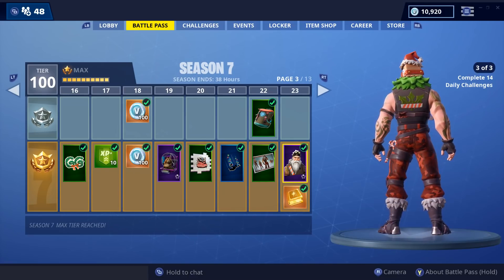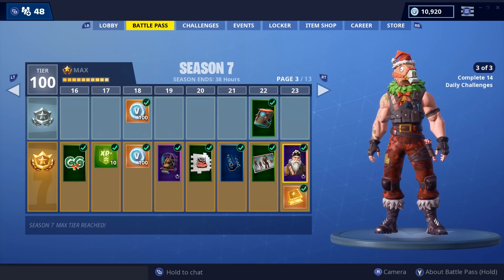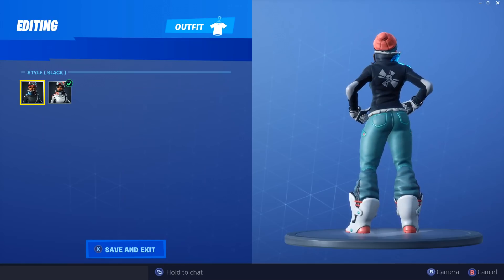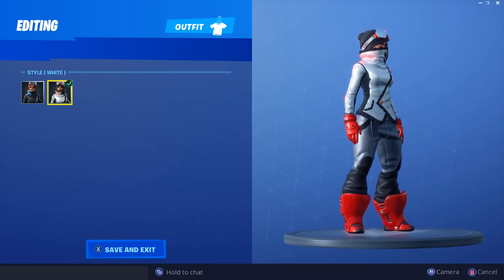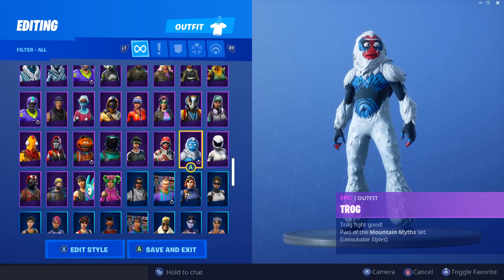For whatever reason I kind of like the original style more than the edit styles, but it's cool to have options. Next we have the Powder skin, which came with a customizable edit style if you did the overtime challenges. The edit style is amazing — the black and white and red really suits her well. I love what they did with the edit style.